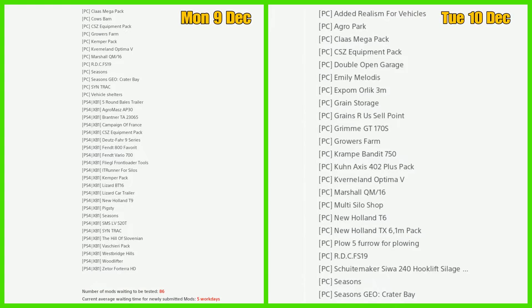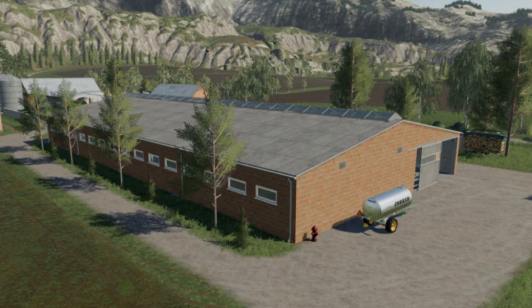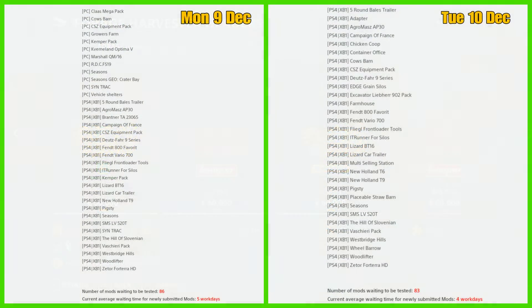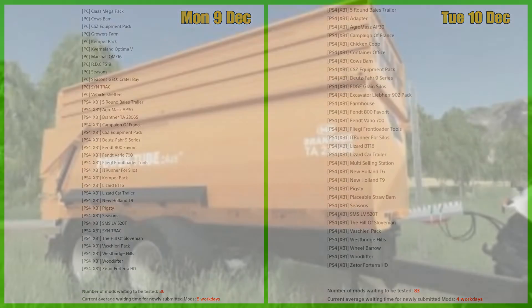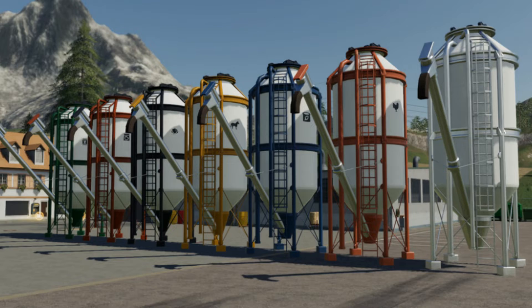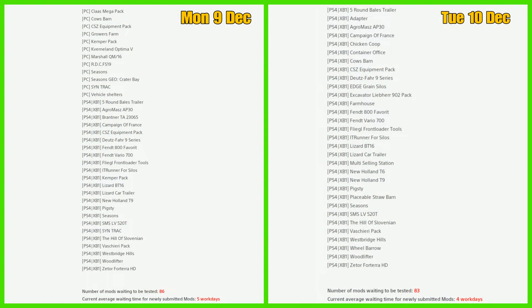Going back to yesterday's mods in testing list, failures for PC are the cows barn and the Kemper pack. Mods in testing failures for console are the Brandner TA23065, the IT Runner for silos, and the Kemper pack. That is your lot for yesterday.